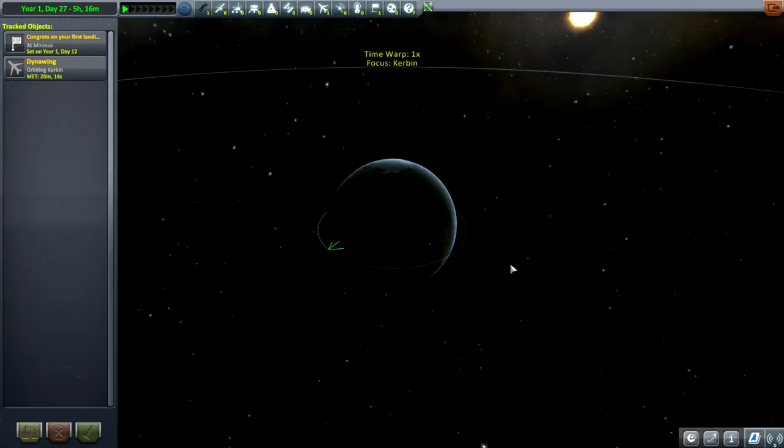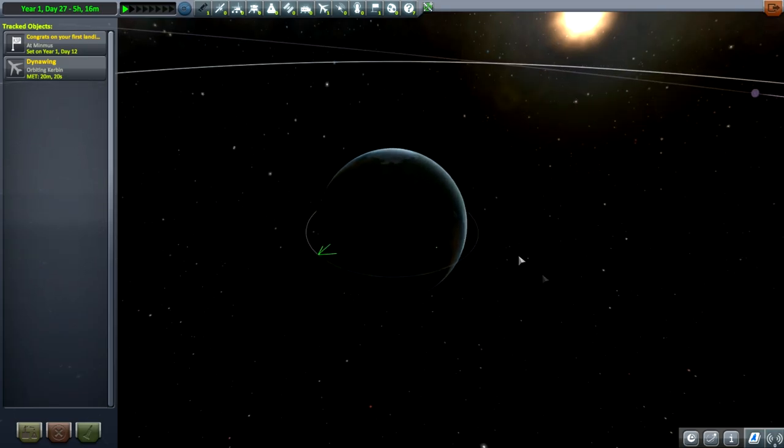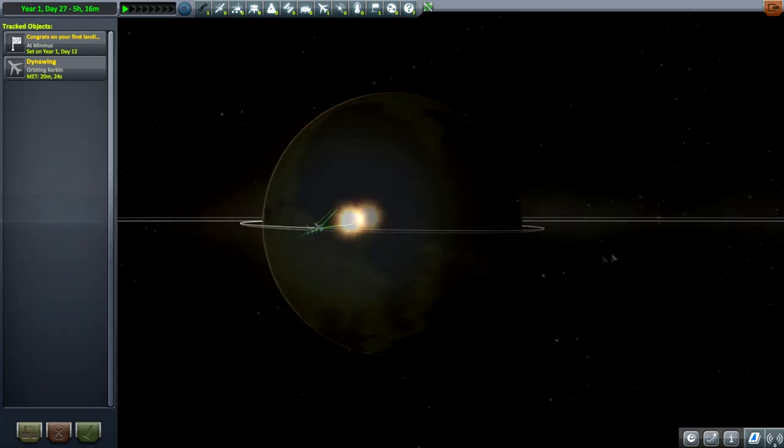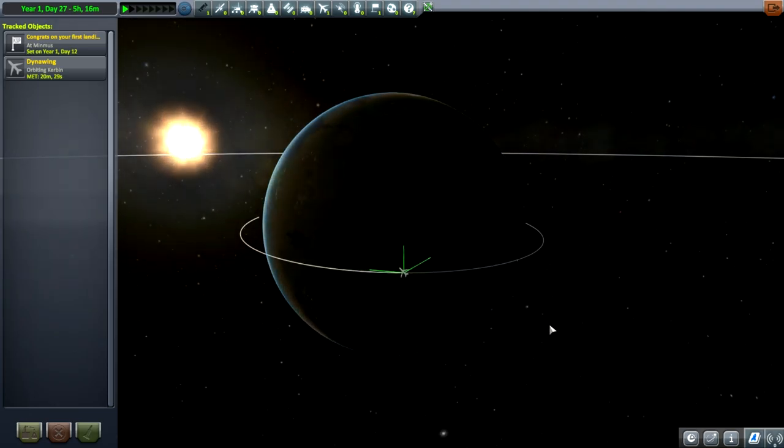If you are the type of person who says, 'Sokka, I've gotten the orbit down, I've gotten out to Minmus, maybe even the moon, but I want to build a space station — how would I get many parts together around the planet to make one big ship?' That is what we are going to cover today.